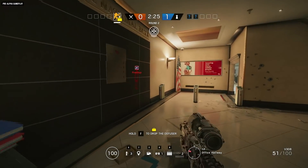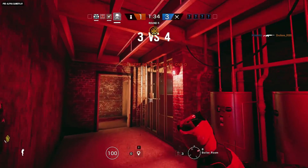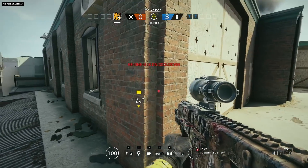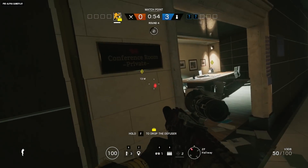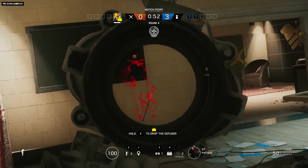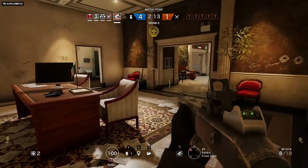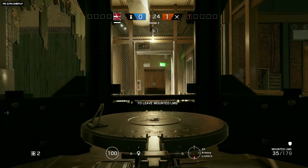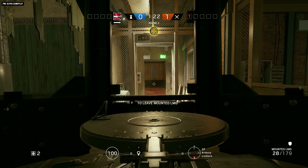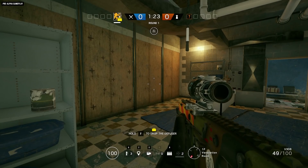When the scan goes live, a visual effect kicks in, and a timer icon appears on screen to show you how long it'll last. Once it's gone, there's a cooldown before Lion can scan again, and he can scan three times per round. The easiest way for defenders to avoid getting tagged by the scan is to simply not move your feet. You can rotate in place, aim down sights, fire your weapon, and even change stance without being detected, but the second you move your feet, you're tagged.